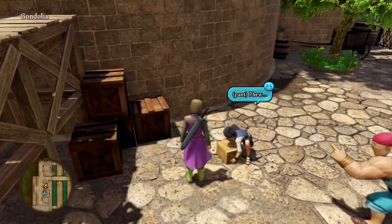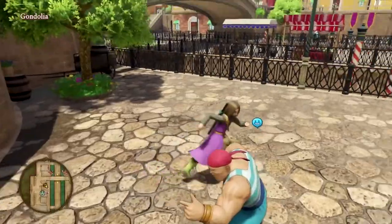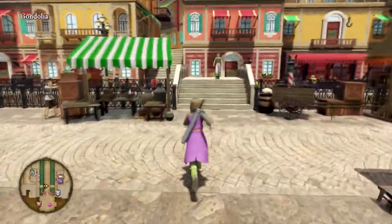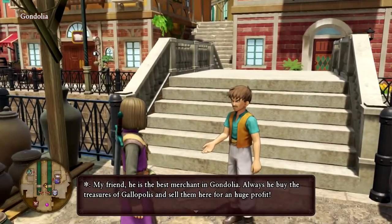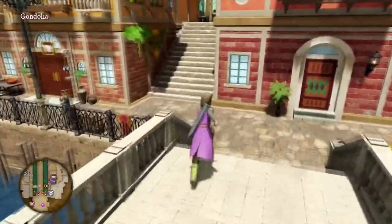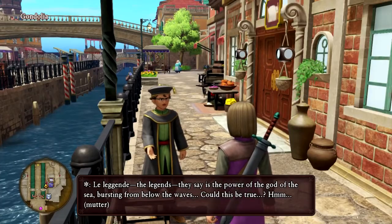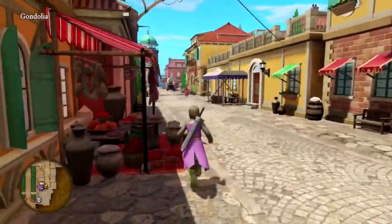Oh, he's sending the money to his mom. That reminds me — not really a mom but I gotta go see that girl at the bakery. Let's go find the bakery and see where she is. His friend is the best merchant in Gondolia. What's the point of telling me about him if you don't know where he is? Oh where is he? I have no idea. I don't know much about him. Okay, whatever, let's move onwards.